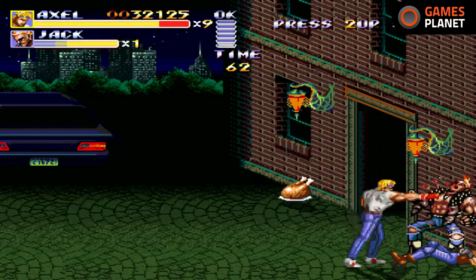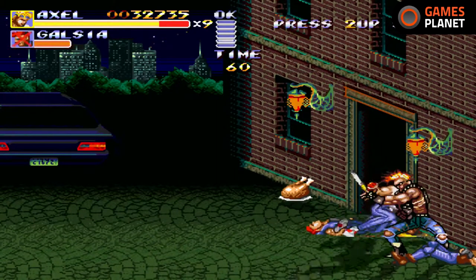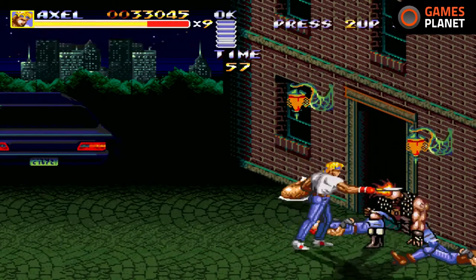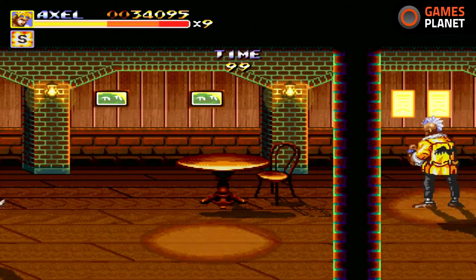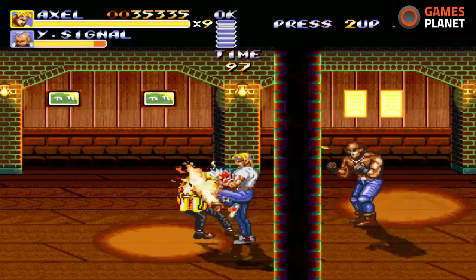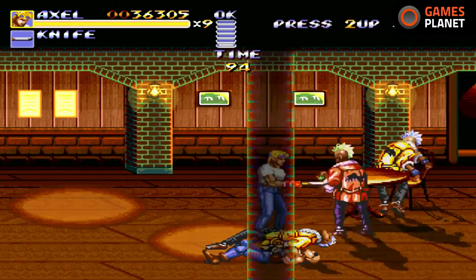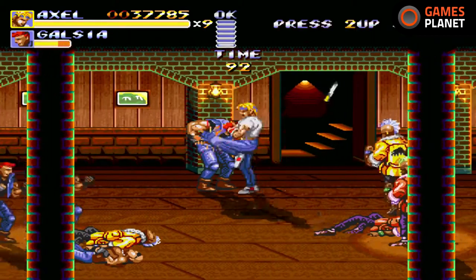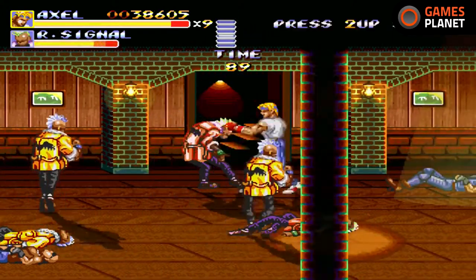Streets of Rage Remake has new enemies and new weapons. If you just want to play a standard Streets of Rage 2 style game, you pick the Streets of Rage 2 route and follow it through the whole game — just keep going right like you would on the Mega Drive. In a moment we'll get the option to go up the stairs, with two 'go' icons appearing to remind you that you've beaten all the enemies and can leave. It's really simple and fits right in with the Streets of Rage style.